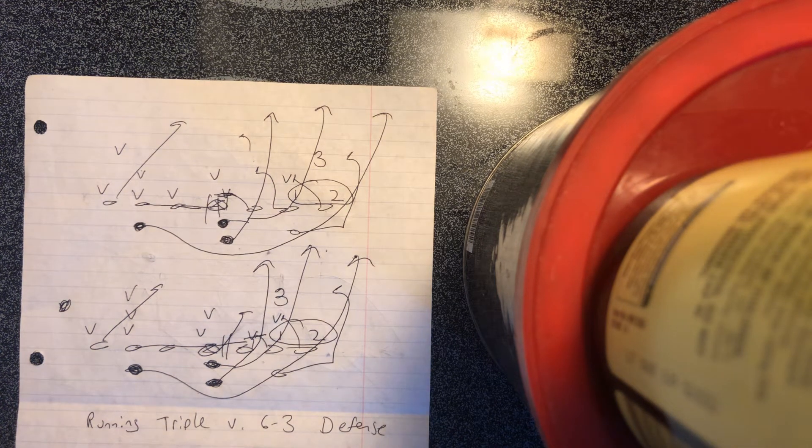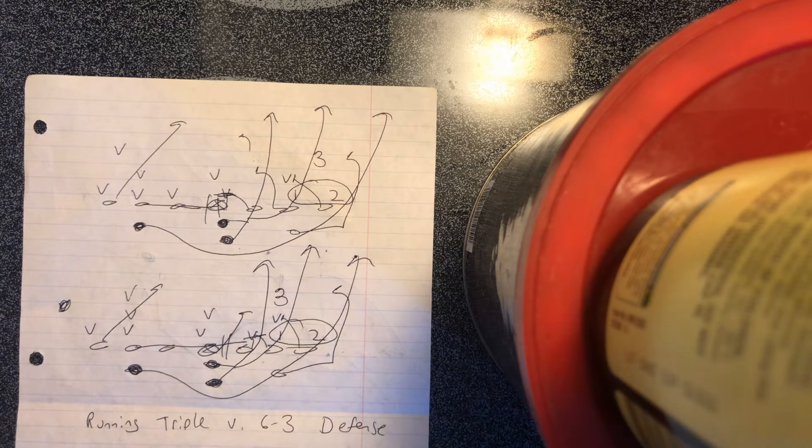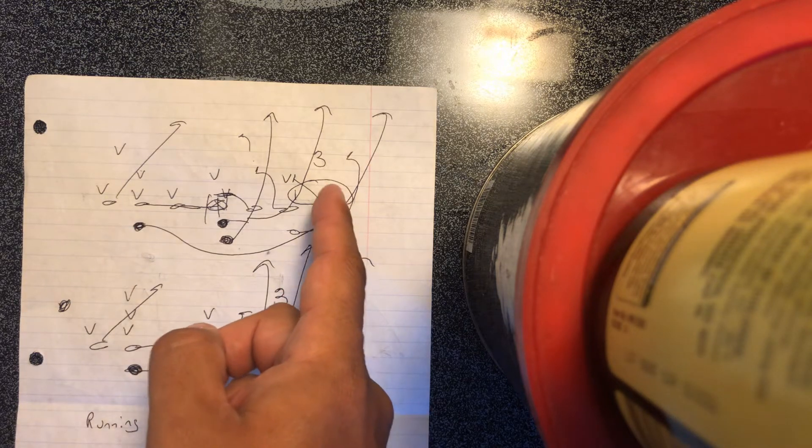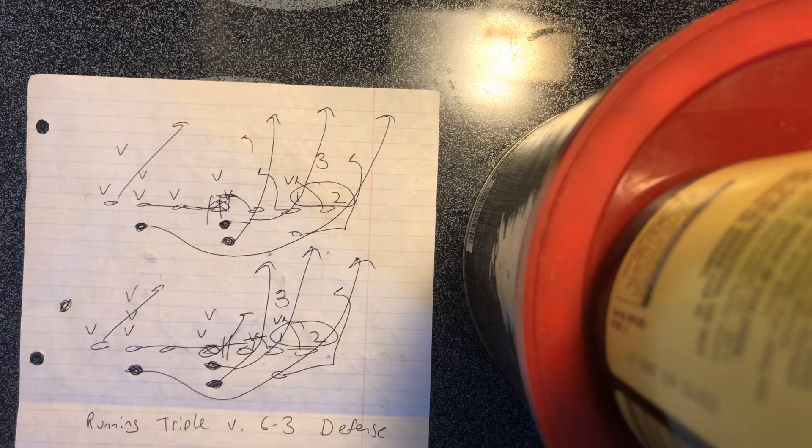I've gotten this question a lot and it's warranted because a 6-3 defense — basically what happens is it's supposed to be a 4-3 defense, but defensive coordinators want to play cover two, so they'll put the cornerbacks outside leverage as nine techniques on the receivers in double flex, thinking they're going to jam the receivers and stay in a 4-3 defense. But if you're running triple option, to us it's a 6-3 defense because now he's in the count.